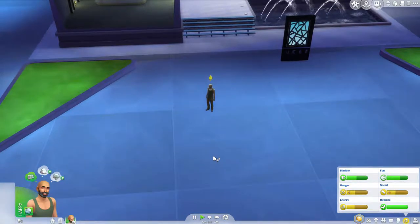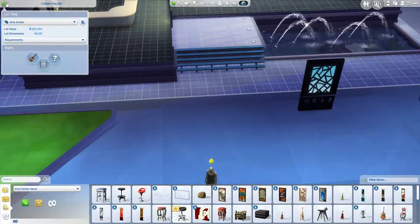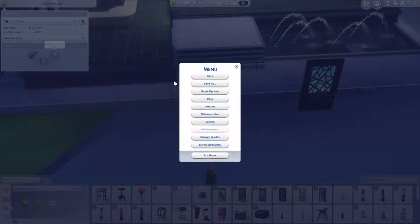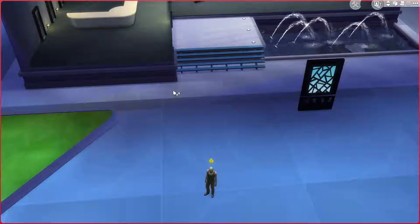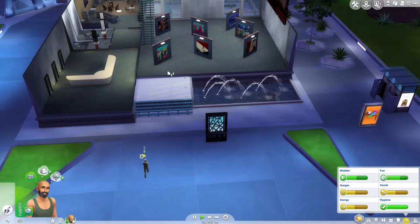So this lot trait — let's see the lot traits here by going into build mode. Natural light makes painting and photography easier. Musicians can hone their skills better. And that's the default traits. I like keeping things as the default.